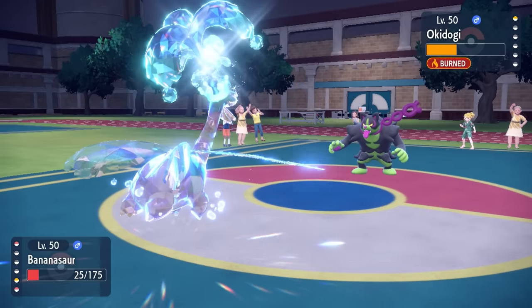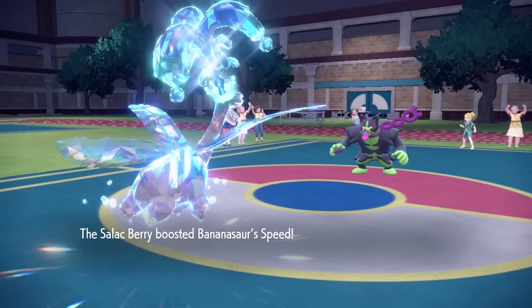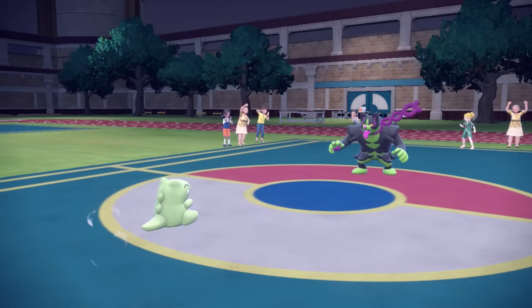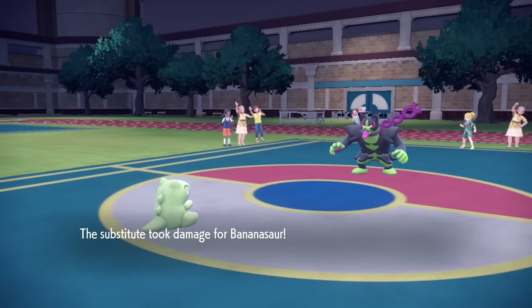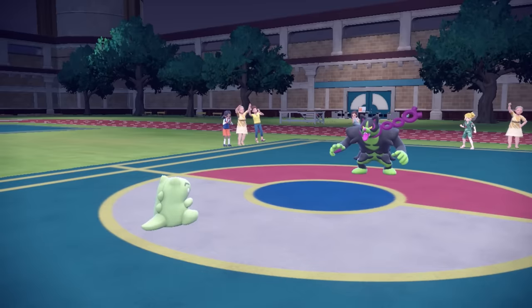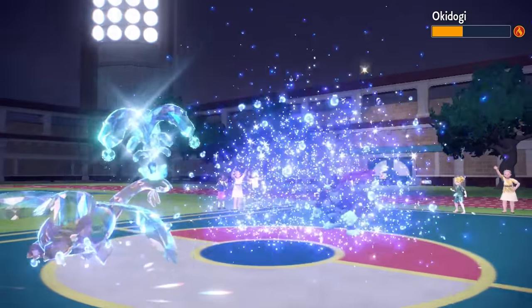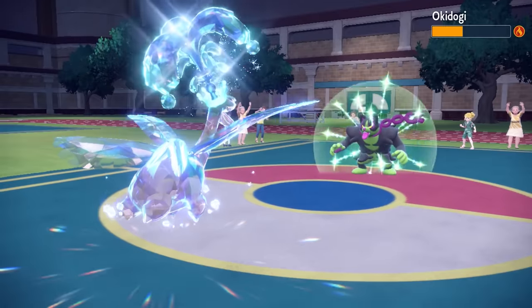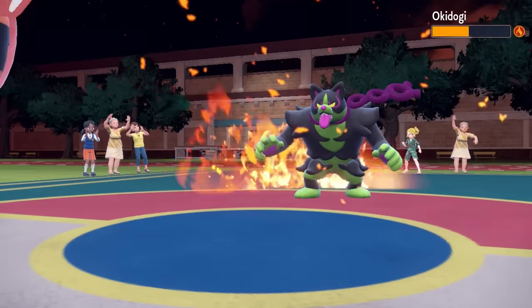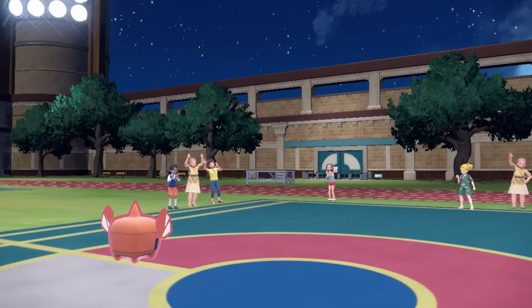I decide to go for Substitute with Tropius. The reason is I take some of my own HP so the opponent can't drain it. But then they actually do get health from Drain Punch through the Substitute regardless, so I'm just behind a Substitute looking like a jackass. The Okidogi gets some health back with Drain Punch, and I basically wait until it knocks out Tropius. Then Rotom comes in for free and I finish it off with an Overheat. That saved us a bit of time, and that's going to be the end of the match.